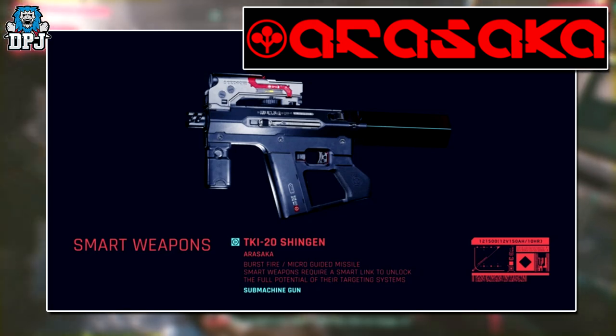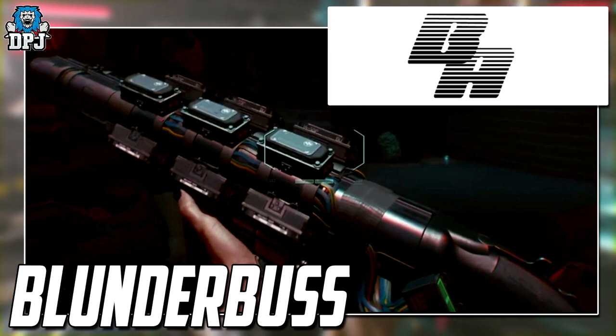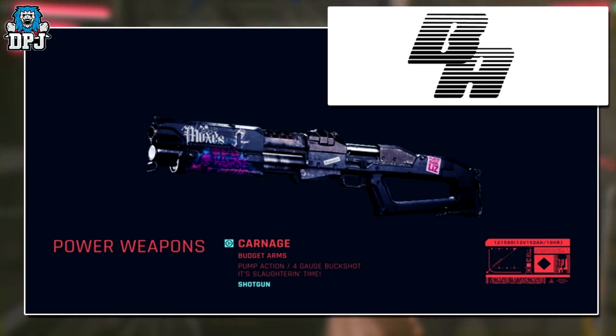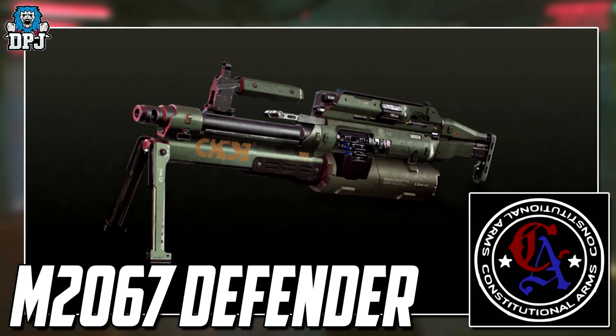Budget Arms, as the name suggests, produces some of the lower class weapons in the game. Some of their weapons are the Blunderbuss, Carnage and Sawtomatic. Constitutional Arms is a middle graded weapon manufacturer, with weapons including the M2067 Defender and the Unity.